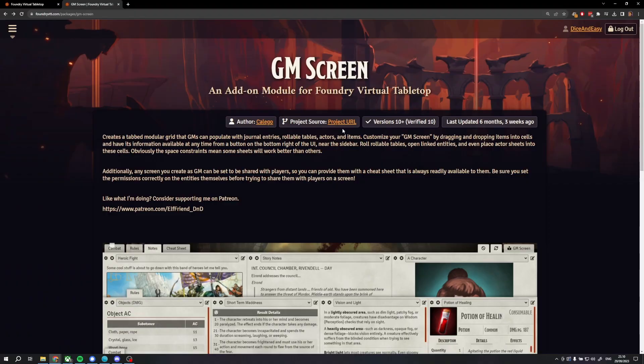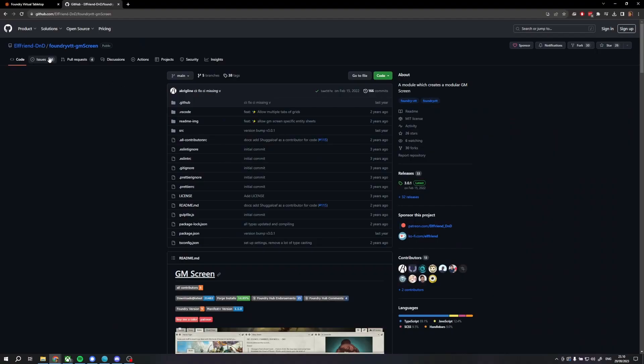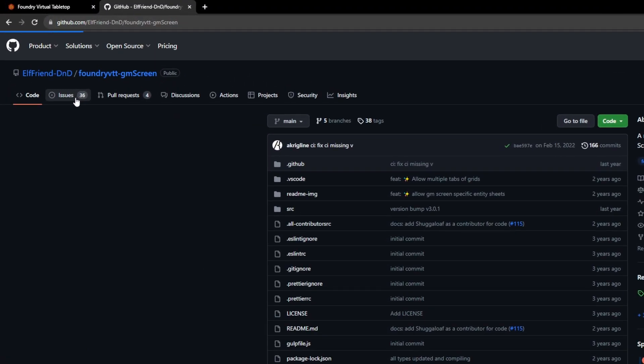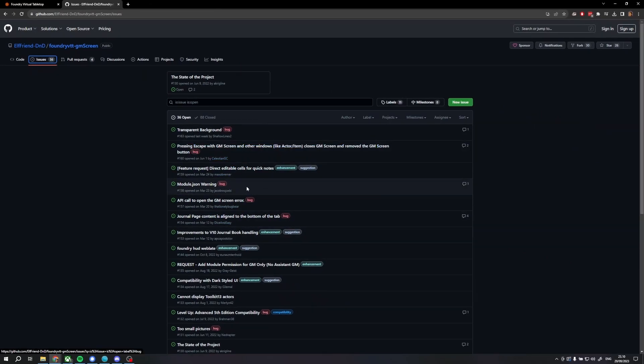Now that we've checked for module compatibilities, if there are any critical modules that look like they aren't compatible, we should head on over to the specific module's GitHub page and navigate to the Issues tab and check if there are any issues about updated version compatibility. We open that issue and see what people are discussing. Often, people here will discuss when support for a newer version is coming or if there is an alternate module out there. You can find a module's GitHub page by clicking the Project URL button on a module's Foundry page.